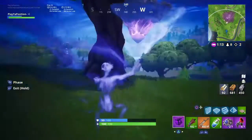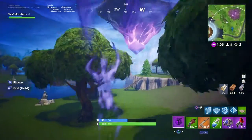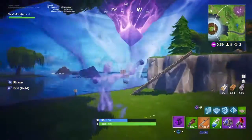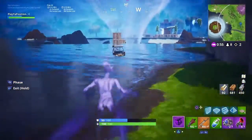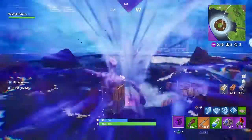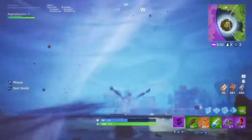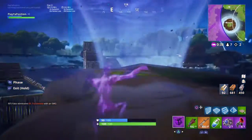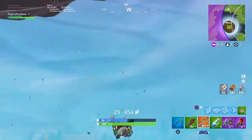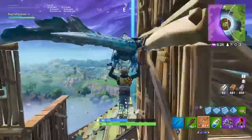We got a chance to check out the secret bunker, grabbed ourselves a couple of shadow cubes, and now we're gonna head over to the floating island. Check that out — go for a ride in the whirlwind, hop up top, see if we can find any enemies. Phase over there — let's go! I didn't know if I'd fly or not. I just fell out of the vortex. A lot of builds up here. I don't see anybody there — I hear something.